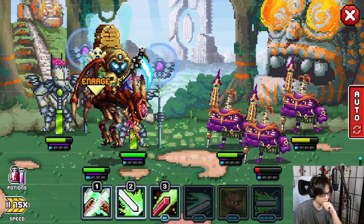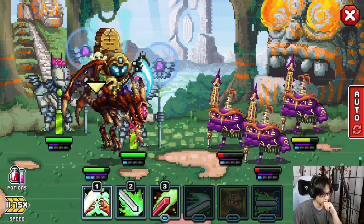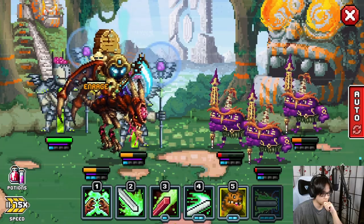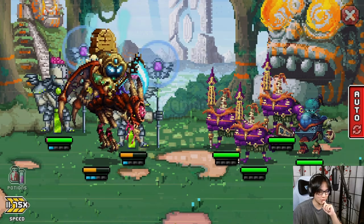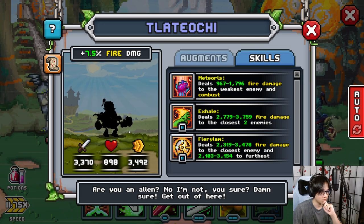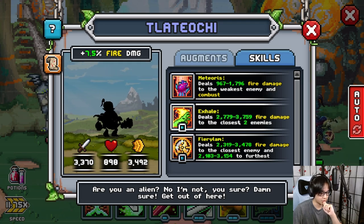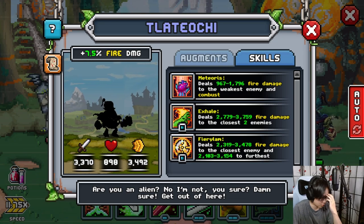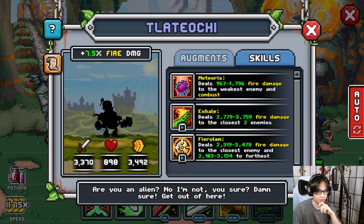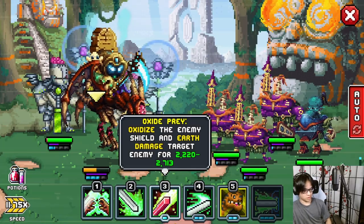Enrage one, two, one, one, enrage one — keep it. Why is it taking you so long to make a call? Thinking long and hard, aren't you, Speaker? Oh, a new familiar here — weakest enemy and combust plus two enemies. This guy's a hard DPS — look at that — but he has no HP though. So what do I do? Swap your back Glar with your guy.